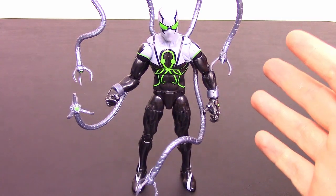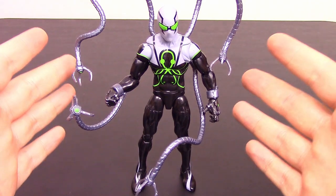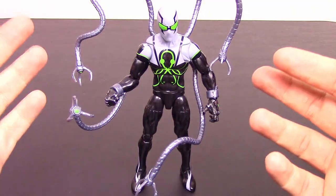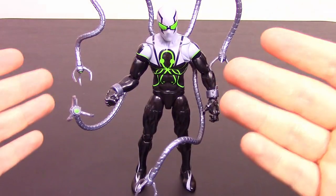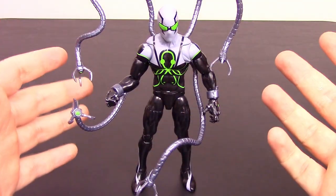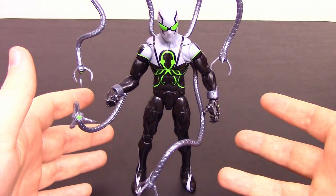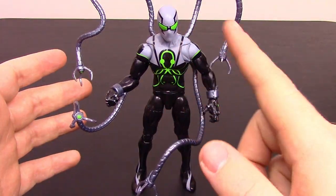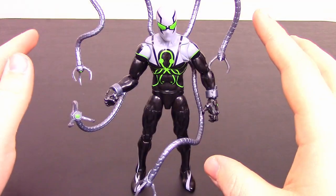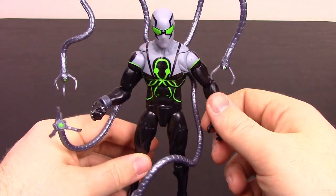This figure is probably one of my favorites out of the set because I just love the look and color of it. We have Superior Octopus — Otto Octavius in a Superior Spider-Man inspired suit. There's a whole storyline with Dr. Octopus and Peter Parker where Doc Ock transfers his mind into Peter Parker, involving cloning and all sorts of different stuff. This is back to Otto Octavius and this suit just looks super cool — I love the colors of the black and gray with neon green mixed in, plus the tentacles.